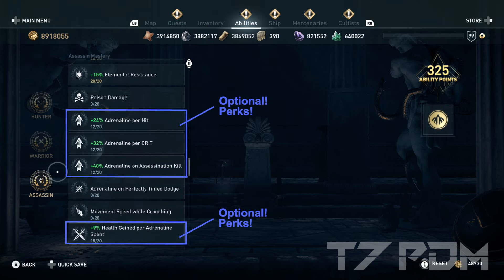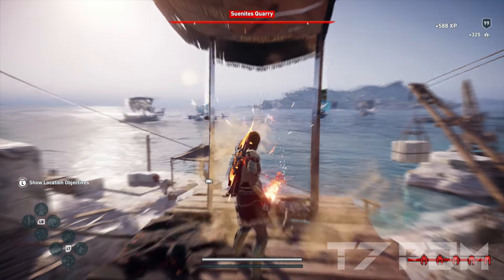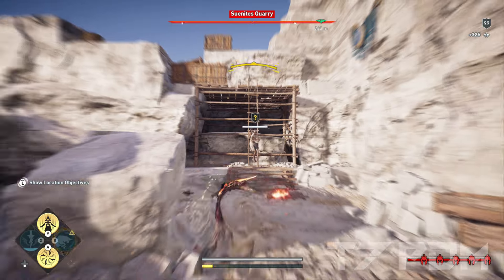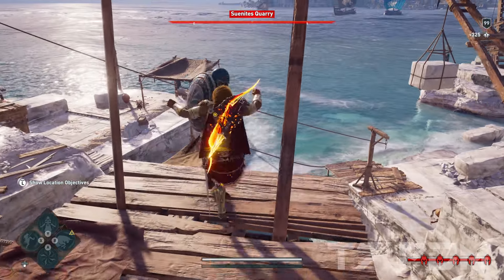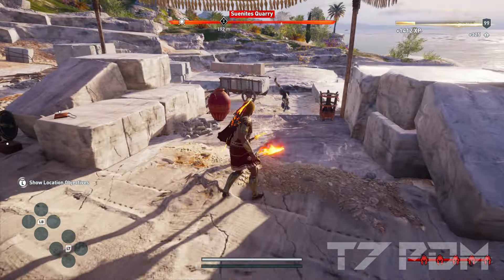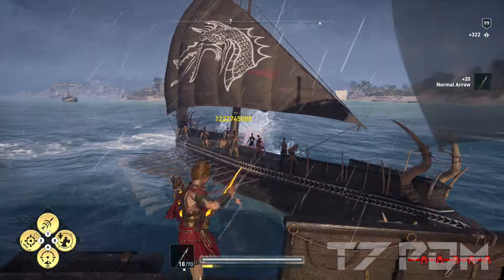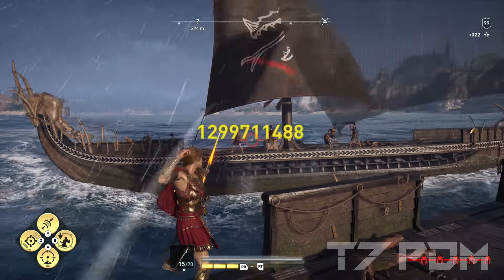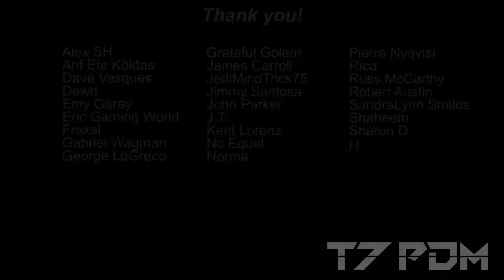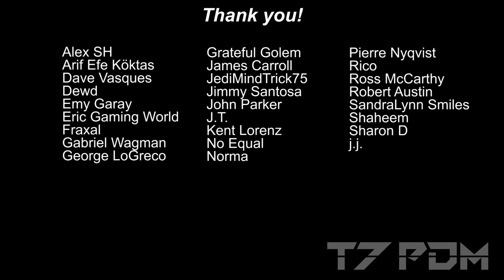And if you have enough points left you can also go for health gained per adrenaline spend. Even if you have way more ability points than that, don't go for any further damage modifier — don't go for any additional damage increase. You might actually just break the glitch and your attack would deal no damage instead of 2 billion. This build is perfectly balanced and should be used exactly as shown. I hope you really like this build and have a lot of fun with the new damage glitch. Please don't forget to subscribe, leave me a like, and see you next time.